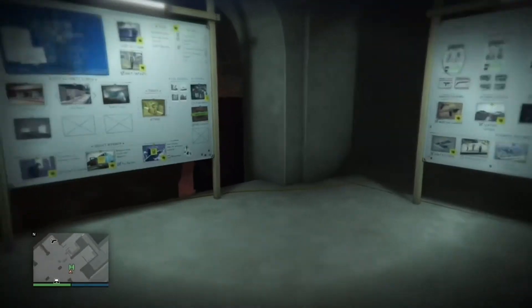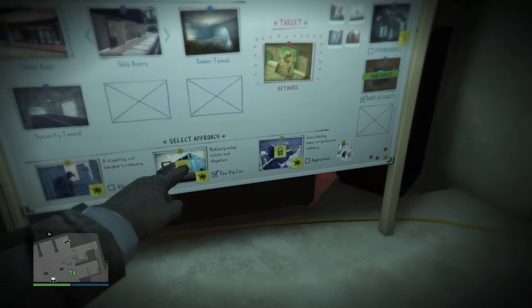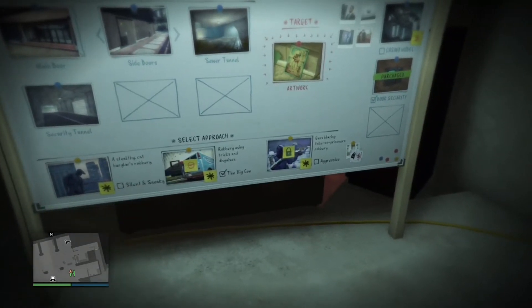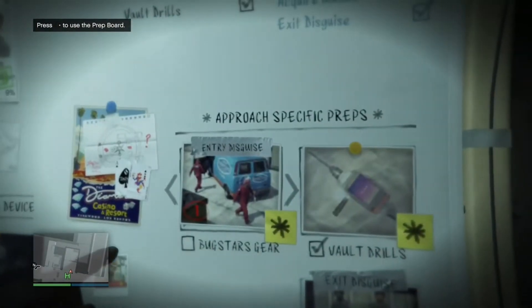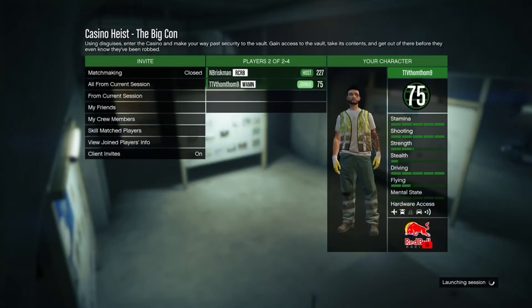The first thing you want to do is go into your arcade and make sure you have the Big Con heist ready with all the setups done. It has to be the Big Con heist — it cannot be Aggressive or Silent and Sneaky. Make sure all the preps are done so you're ready to start the heist.